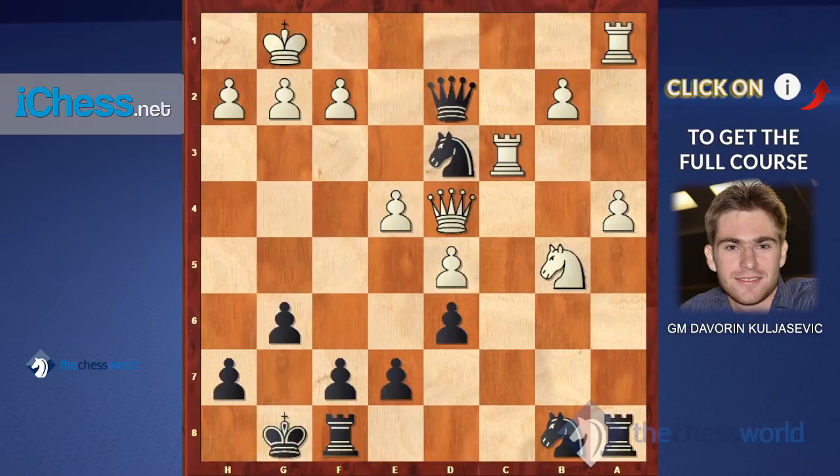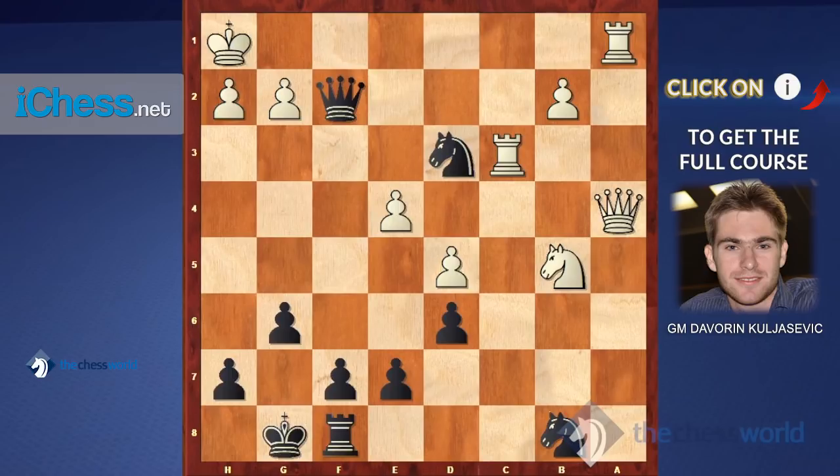Moving on to combination number seven — those who like to play the King's Gambit will be happy to see this position. Black has sacrificed two pawns, and there was a combination where white sacrificed a piece hoping to get it back because the knight on d3 is pinned. After queen b2, white has a move and is a pawn up. We are looking for a tactical shot based on the king's weakness, a weak back rank, and contact on f2. The move is rook takes a4 — it can only be taken by the queen — and then queen takes f2.